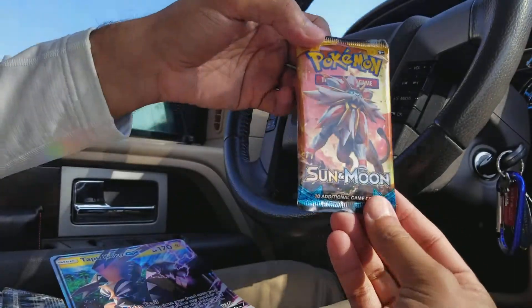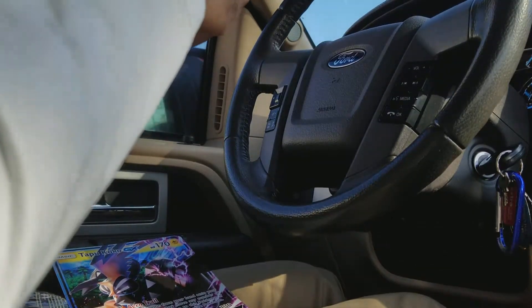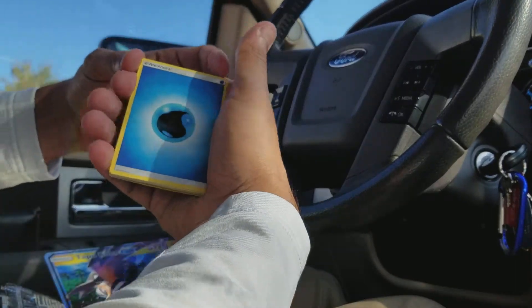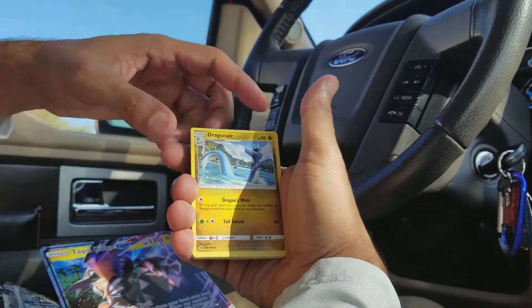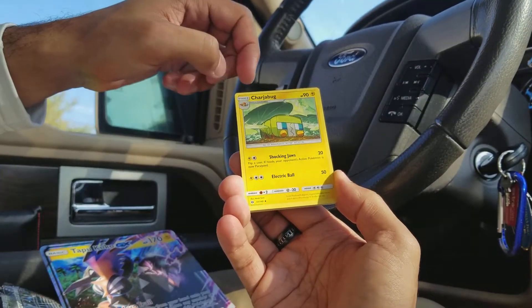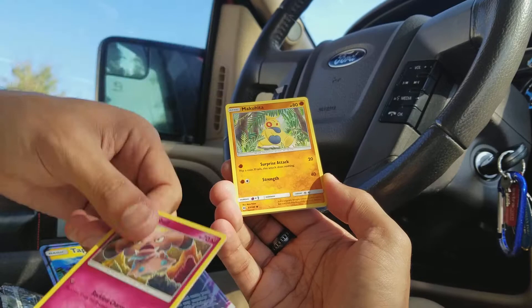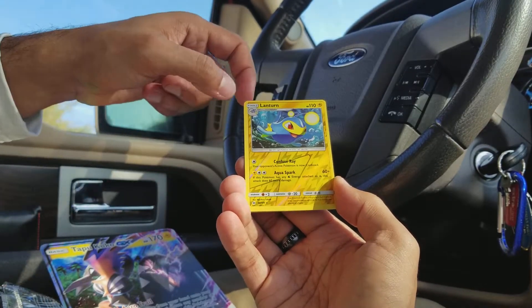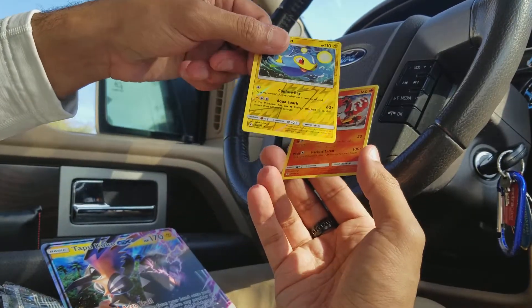Next one we have is a Sun and Moon pack with Solgaleo on it. We've got a Water Energy, a Poison Barb, a Dragonair, a Charjabug, an Alolan Rattata, a Mud Slap, a Stufful, a Makuhita, a Cutiefly, a Drowzee. The Reverse is a Lanturn — a Reverse Rare as well — and the Rare in the pack is a Non-Holo Sunflora.